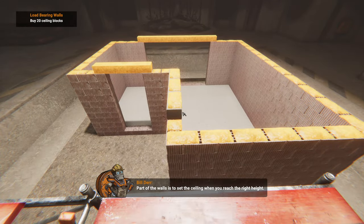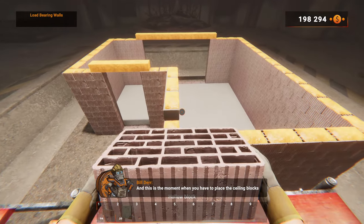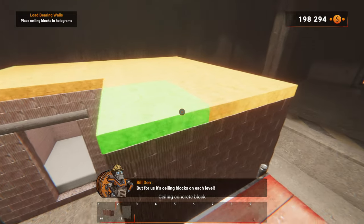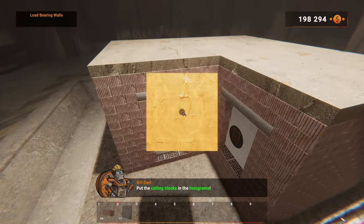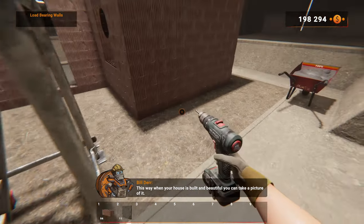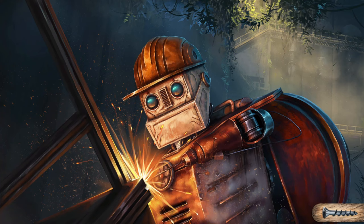Part of the walls is to set the ceiling. When you reach the right height, ceiling holograms will automatically appear when you fill in the blocks on the last layer — this is the moment when you have to place the ceiling blocks. Buy 20 ceiling blocks from the shop. Some would say the sky's the limit, but for us it's ceiling blocks on each level. The next step will be the partition walls. I can't wait to see the kind of houses you could build with all this — this is pretty neat.